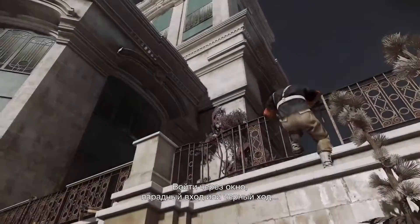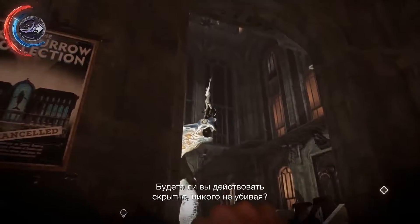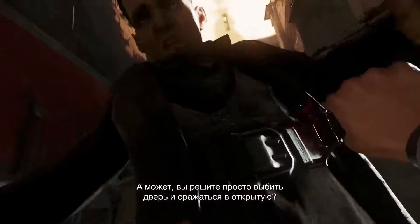Open the window, front door, back door, down the street, over the rooftop. And then on top of that, you're faced with the playstyle question. Do you sneak and try to avoid killing people? Do you sneak and kill as many people as possible? Do you just kick the front door in and fight your way through?